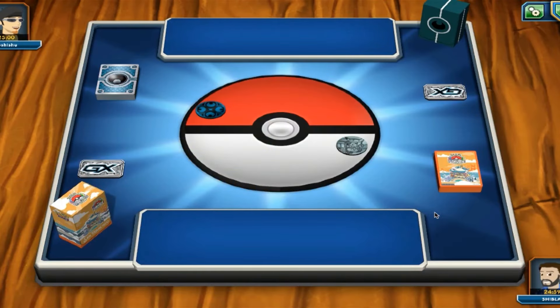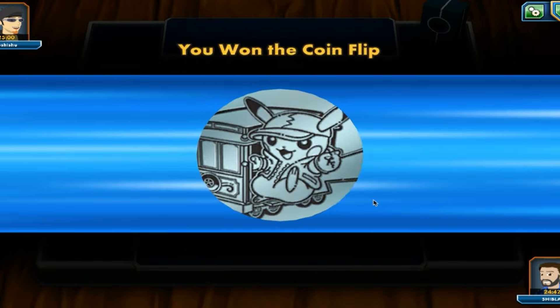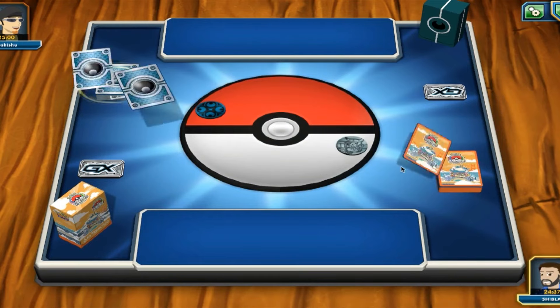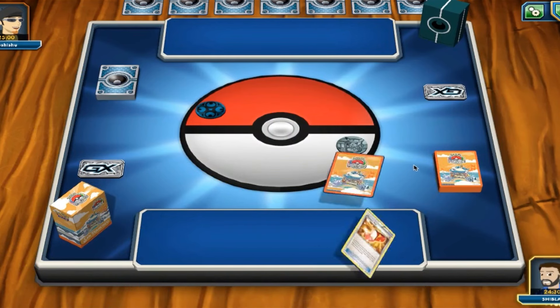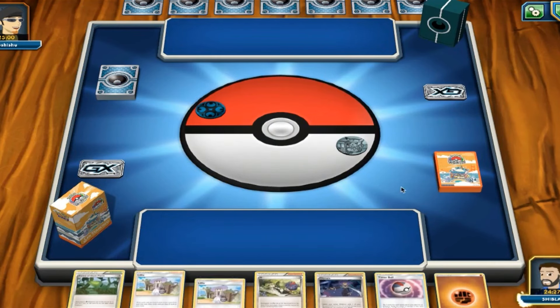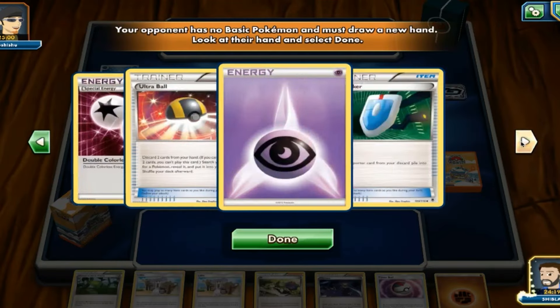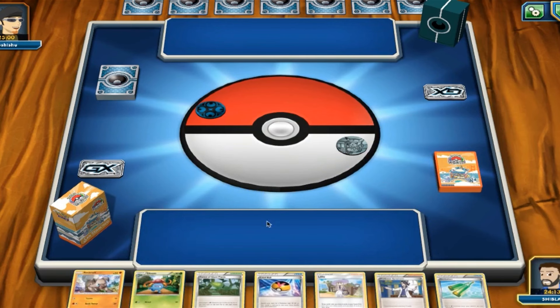All right, so it looks like we've got a game against Toshishu. We're going to flip the coin — we got heads, so we're going to go first. Mulligan — it looks like they do too. So it looks like they're playing some sort of an Umbreon, maybe Lucian's type thing. We have another Mulligan here; it looks like our opponent does as well. So I'm definitely expecting Umbreon GX.